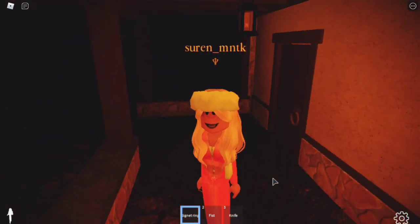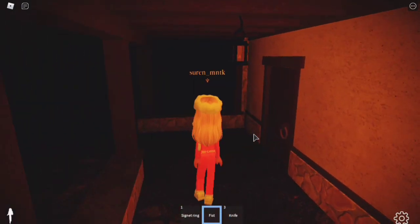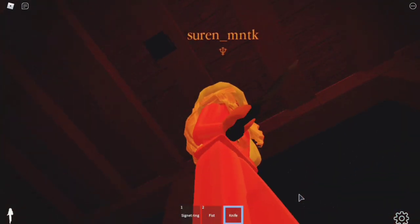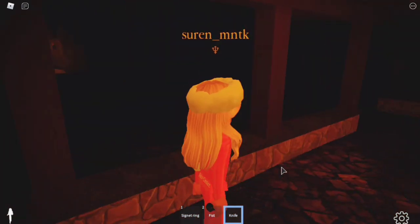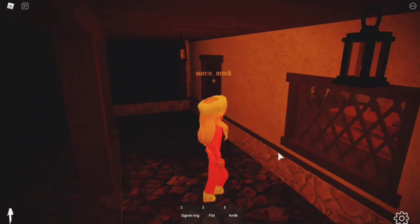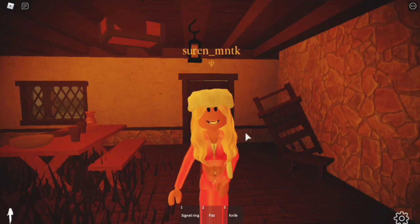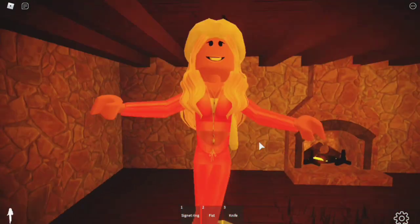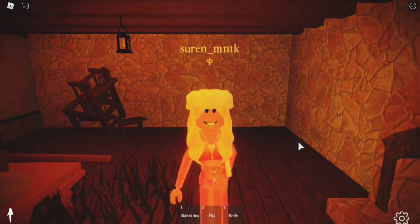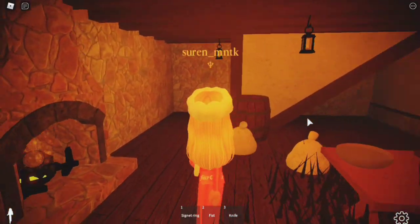The ring protects you from sunlight so you don't die as a vampire. You also have a fist that damages people, and a knife — which is very cool — you can stab people and they'll lose health, faint, and you can carry them. You can also press the RP name button to faint or sit. That's it for this video — I hope you enjoyed! Like and subscribe, follow me on Roblox, check the link below, and I'll see you next time, bye darlings!